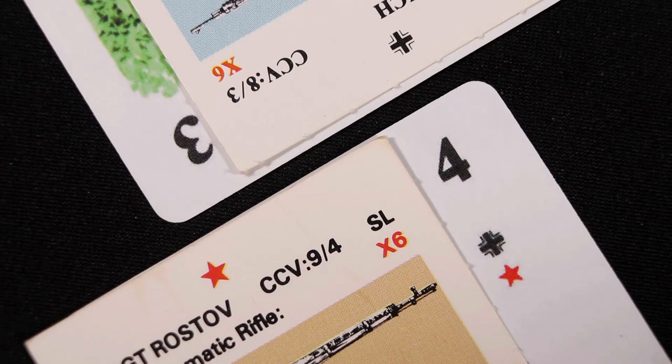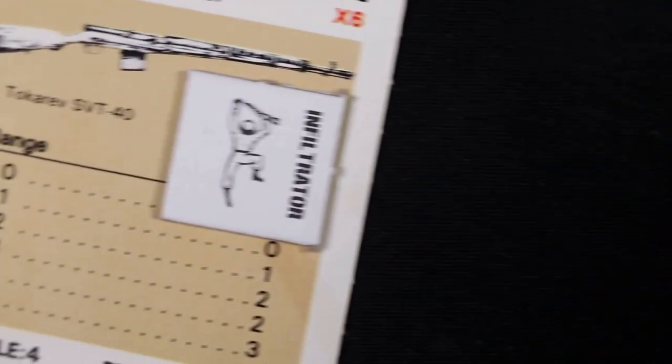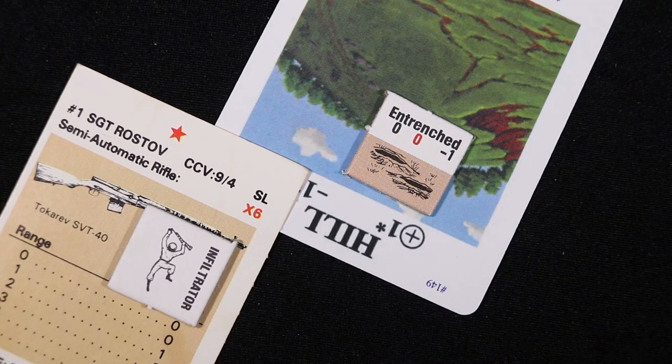Whichever soldier has the lower CCV value dies in close combat. If the result is a tie, both soldiers are killed. If the attacker wins, he loses his infiltration status unless he prevailed by three or more. Whoever won the close combat may keep the weapon of the killed soldier. Multiple attackers may all attack the same defender, and crewed members of a weapon can defend together. If the last soldier of an infiltrated group is killed, the terrain and any entrenchments now belong to the opposing group, and all movement cards in play for the destroyed group are discarded.